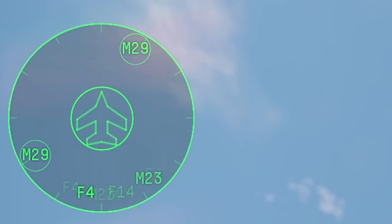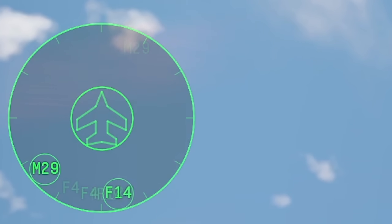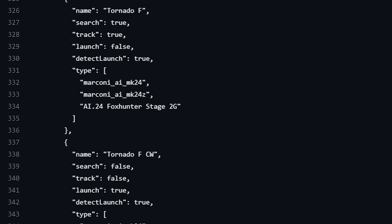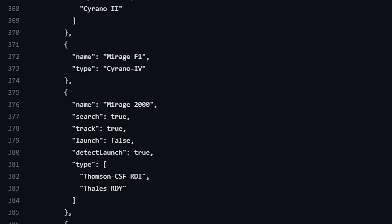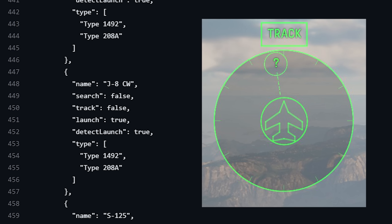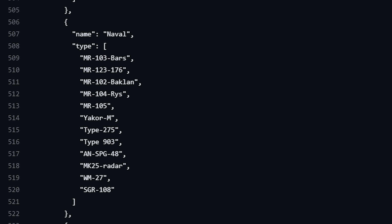Before I get into all the symbols, a couple of general rules for how these things work. For each contact, the RWR is going off the radar itself, not the plane or vehicle the radar is attached to. In the files, every RWR has a giant list of radars. If a detected radar is on this list, it will get matched to a name and that name gets shown on your display. However, if a radar is not on the list, that contact will show up as a question mark — which has nothing to do with radar bands, as I've seen people incorrectly assume.